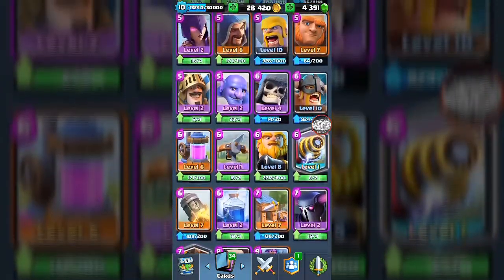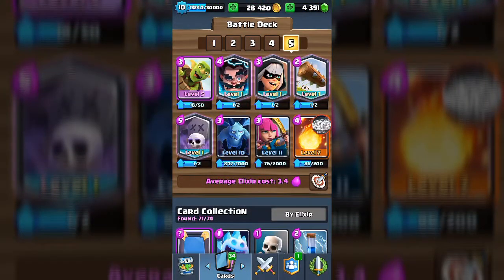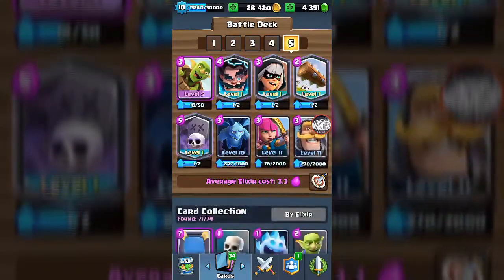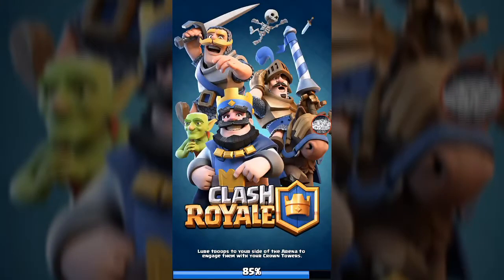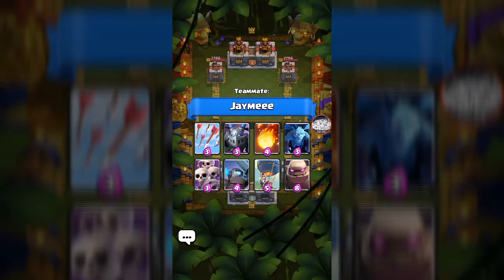We are gonna go into a 2v2 battle. I'm not really sure if this is gonna work — we probably need something like the knight to defend. I'll replace that with the fireball. It's a 3.3 elixir deck. Let's go into a 2v2 battle — since we're bored, we're gonna try to have fun.